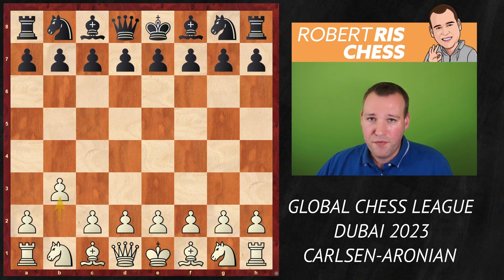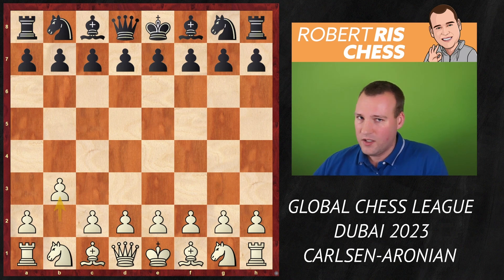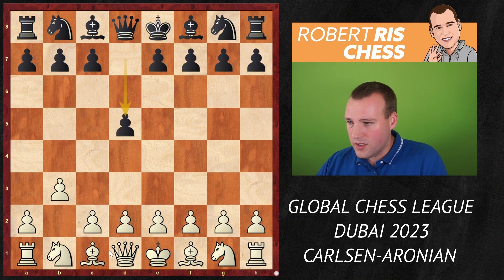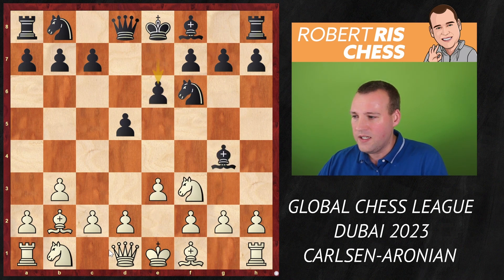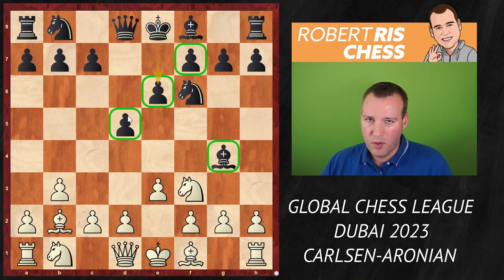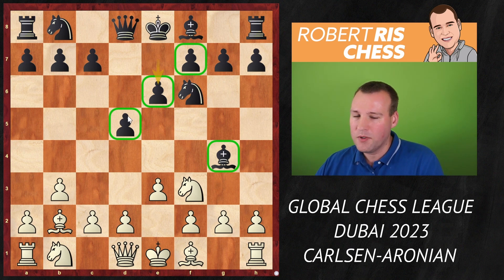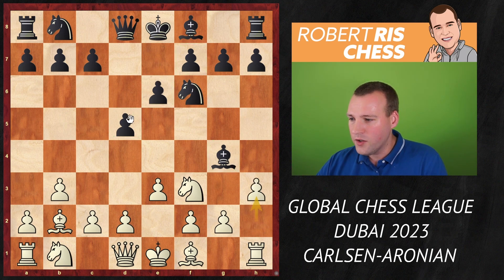Magnus opens with 1.b3, the Larsen Opening or the Nimzovich-Larsen Attack — it's a flank opening intending to put a bishop on b2 and doesn't want to conquer the center with pawns yet. After d5 the bishop goes to b2, then Nf6, Nf3, Bg4, e3, e6 — a very typical developing scheme for Black, bringing out the light-squared bishop and placing pawns on the light squares. Black's position is rock solid and doesn't contain any weaknesses.